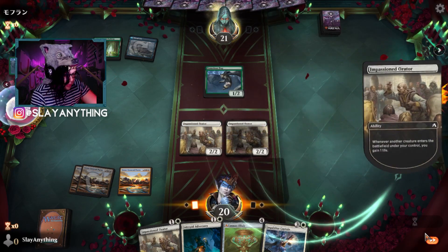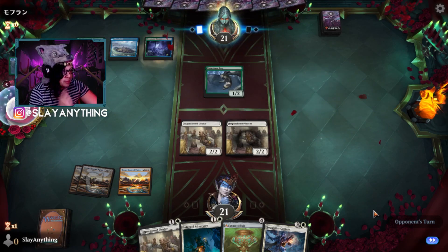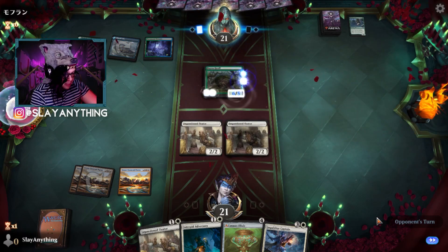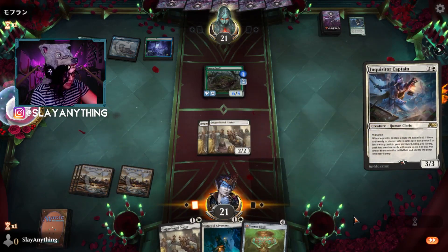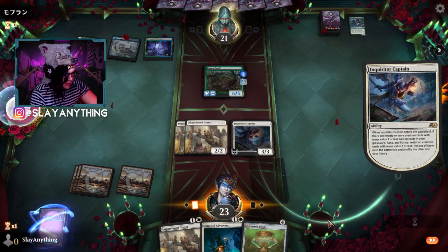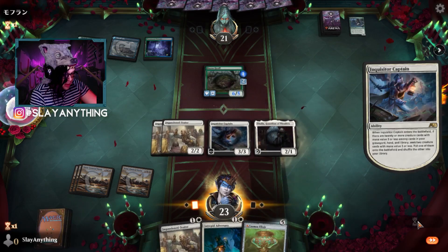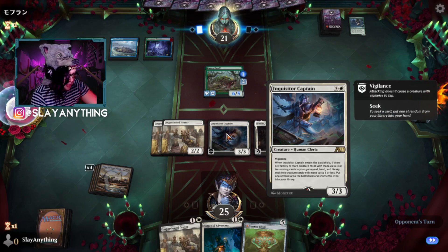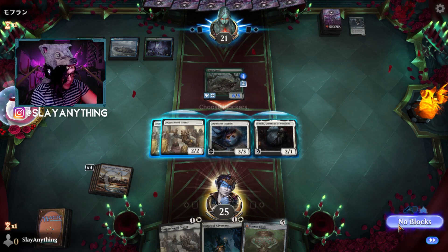Looks like a Simic deck — should be interesting. We'll play second Impassioned Orator and do no attacks, just in case the opponent has Snakeskin Veil. Bye, you Grauf! That's gonna be kind of scary. Let's play Inquisitor Captain and see what we can find from the library. We put Thalia out and do no attacks. Inquisitor Captain would be good with Teleportation Circle — just super busted. I might just take the six damage here since the backswing for them is a lot worse.